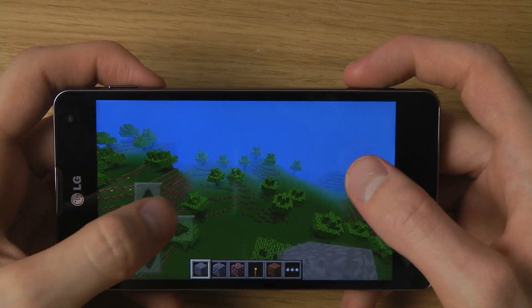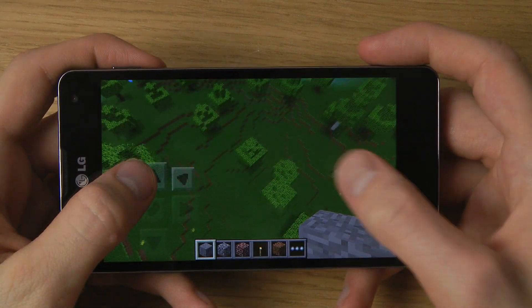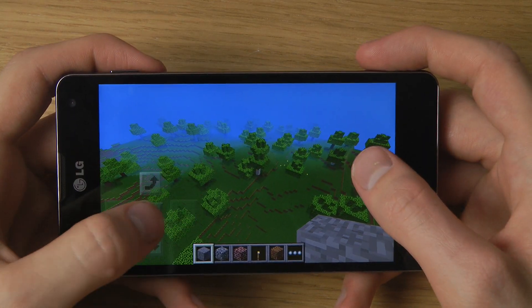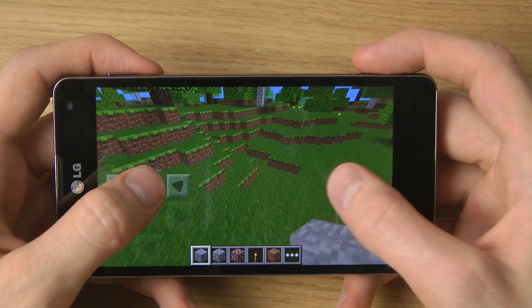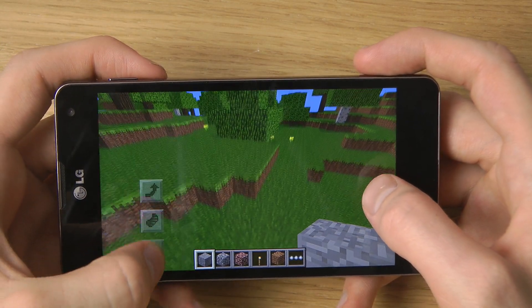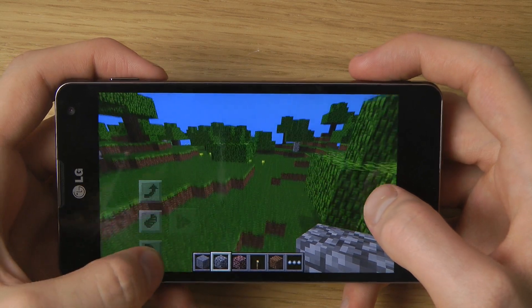So I can go up like this and then I can fly around like a maniac. But of course the goal with creative mode — let's see if we can go down. In creative mode we do have unlimited resources, so if we want to go down again we can.